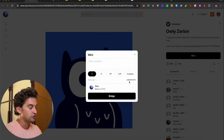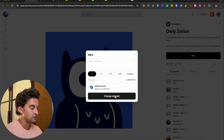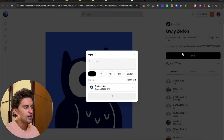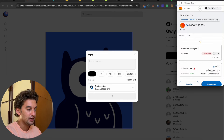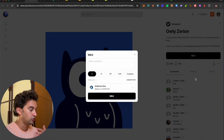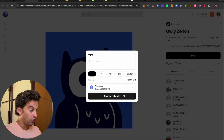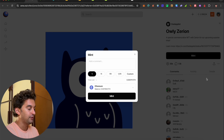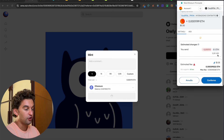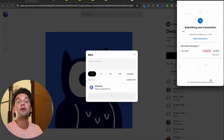It costs 0.0001 on Zora, or if you get it on Arbitrum it's still 0.0001. Change networks and mint it — at time of recording it's approximately 30 cents. Click on Continue, you'll get it minted on Arbitrum, Base, or Ethereum. Whichever network you want — click Continue, click Accept, confirm — the transaction is going through and you're good to go. Be ready for a surprise by minting this NFT.